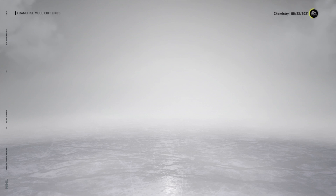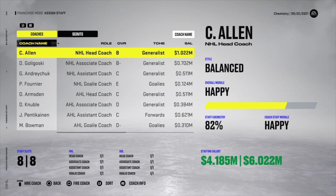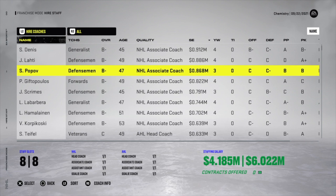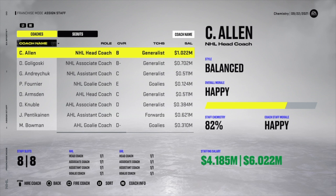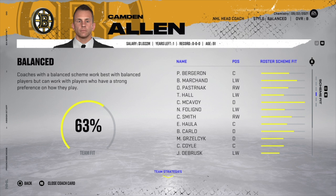To understand check marks, go to your coaching staff and check out the line preferences of your head coach. When you start a franchise mode you get an automatic head coach — I'd recommend sticking with them or an associate coach for year one, even if it's not ideal. Press R3 on PS4 and rotate to the line fit — you'll see a general fit bar, like a 63 fit, where the higher the bar, the better the fit for that player on that line.